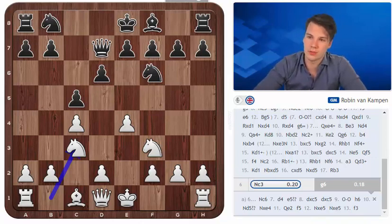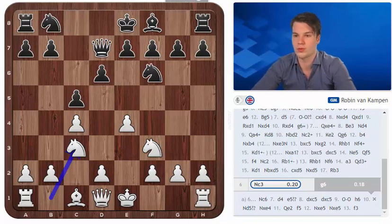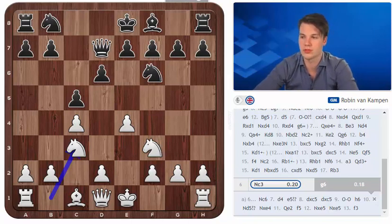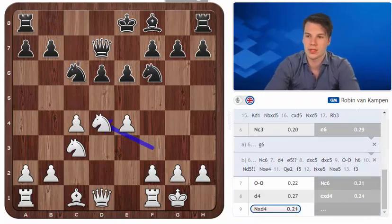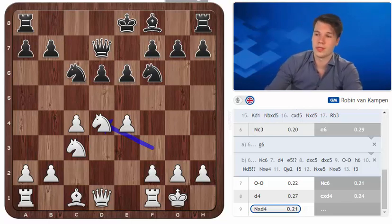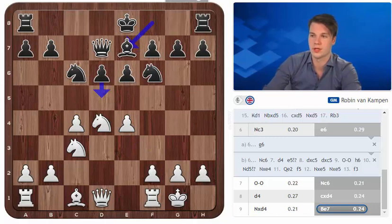So what is the main topic of this video? It is the setup with e6, which is really more of a pure hedgehog position by black. I've faced it once or twice and it's not all that different from the line we've seen before but it's still worth dedicating extra time to because the plans do differ somewhat. In this position black is definitely a little bit more passive because the bishop doesn't have quite the scope that it does on g7. But still it's hard to always control the moves a6, b5 and d5 so that problem remains.